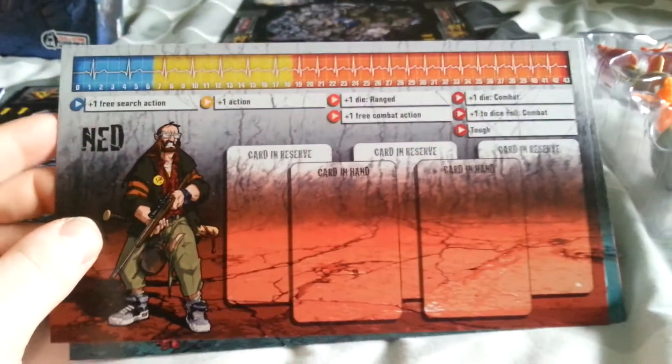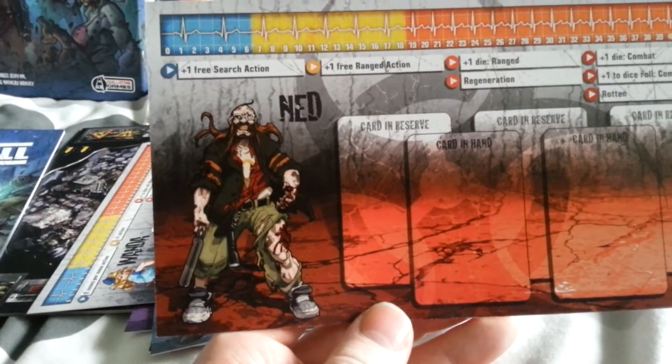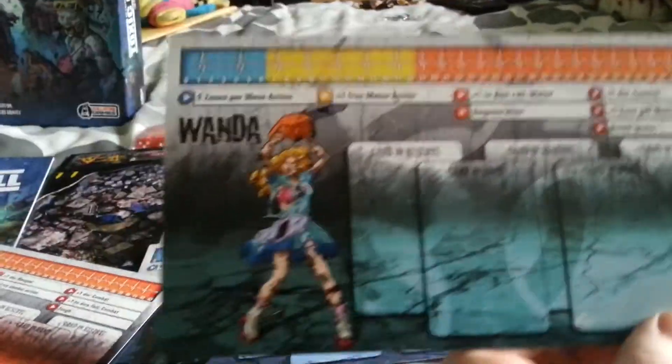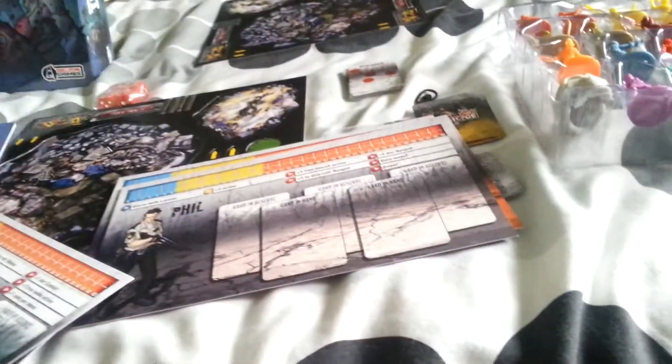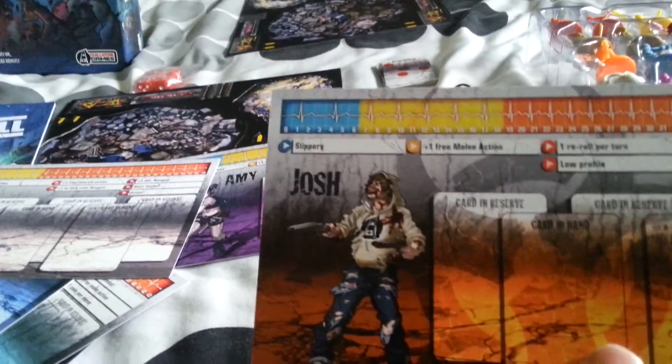Here are your character cards. What they've done this time is given you the original survivors again, but instead of being blank on the back, you now have the Zombivores. So there's Ned with his Zombivore, Wanda and hers, Doug and his, Phil, Josh — one of my favourite characters — and finally Amy.